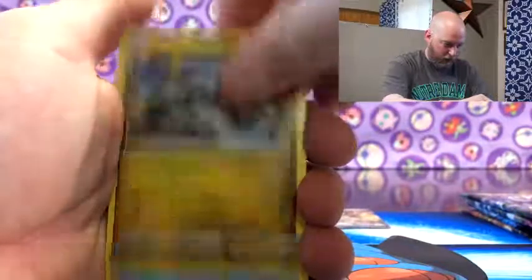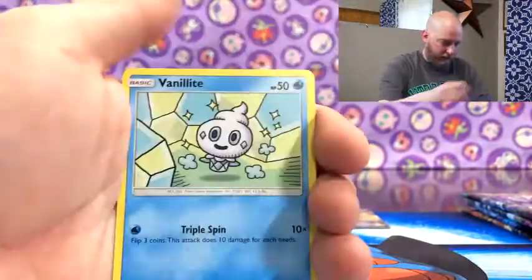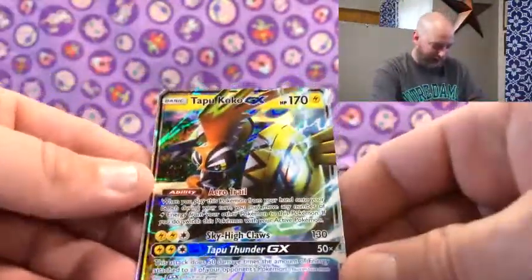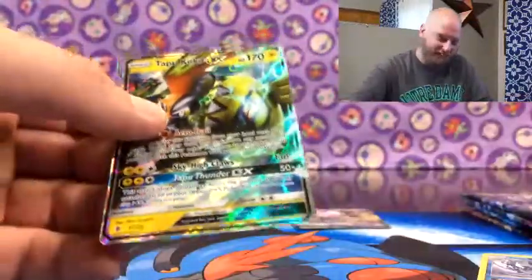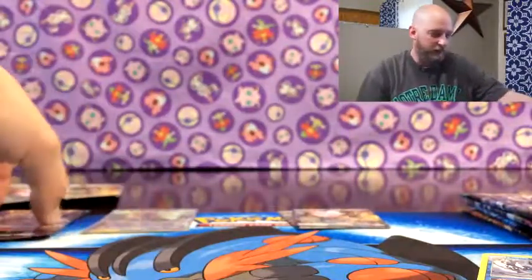Next up Guardians Rising. They keep the codes the same way each time, it'd be easier to hide them so you can't see what color it is. Glaceon, Brooklet Hill, Hakamo-o, Tentacool, Clefairy, Litwick, Gligar, Vanillite, and an Alolan Sandslash - yes! I haven't got the Tapu Koko yet, finally got it. That is a good looking card, I like that one. Not bad out of that box, still have one more to go.